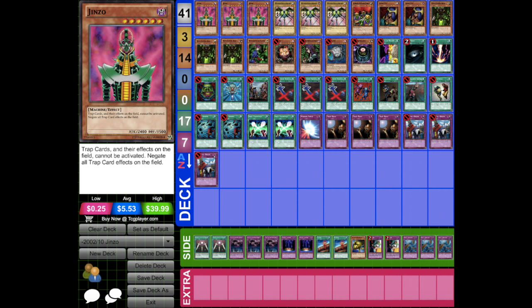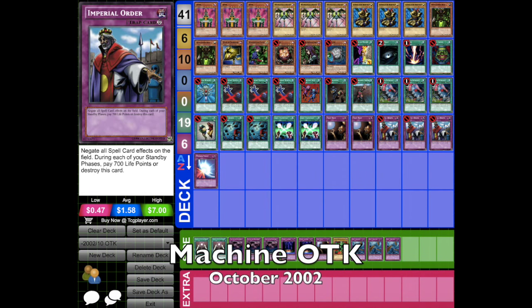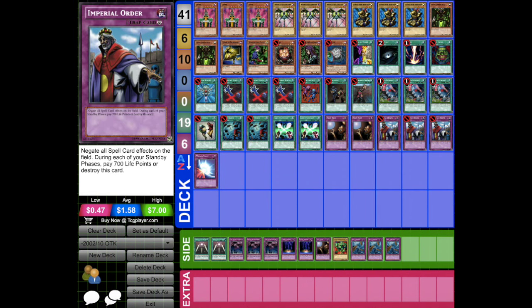I choose to run Premature Burials over Call of the Haunted just for speed, even though I know that Imperial Order counters them. And then instead of running Summoned Skull, I run Maneater Bug and Soul Exchange just to counter other decks that might still be using Summoned Skull. While Summoned Skull was being phased out at this time, he was still an out to Jinzo, so you needed to be able to respond to him somehow. Obvious answers to Summoned Skull were still the staples of Dark Hole and Raigeki, but you had Maneater Bug and Soul Exchange as well. Soul Exchange was additionally a very good card because it answered an opponent's Jinzo too. There was little room for variation because these two cards were just so powerful and meta-defining.